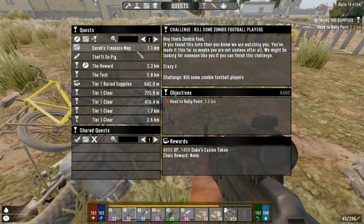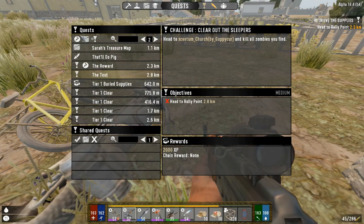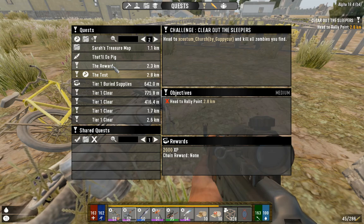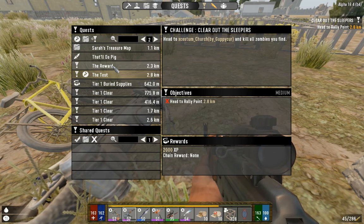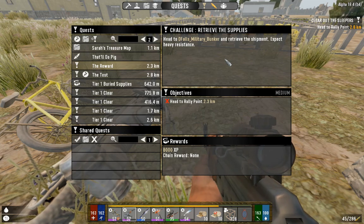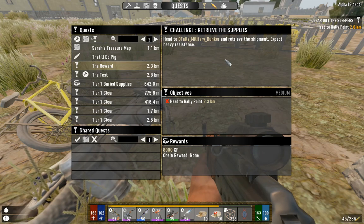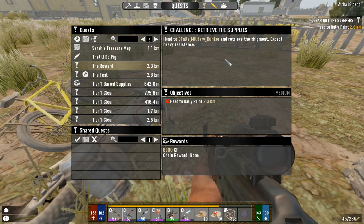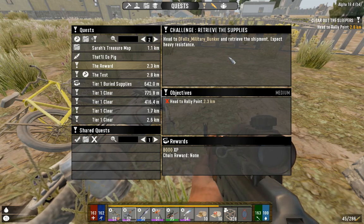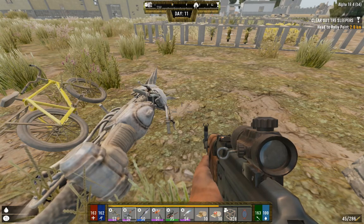We do have two quests from Eve the Survivor. The one we are actually on right now is going to be the test. The reward is actually a quest for the military bunker itself - I forgot to mention this in the last episode. The lovely part about this quest is not just the location but you can double loot the place, so it's going to be absolutely fantastic for getting a lot of good stuff and farming the place.